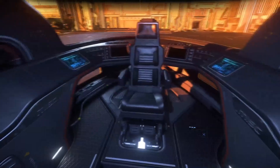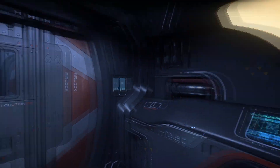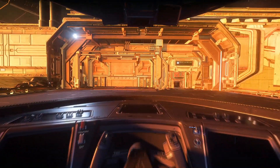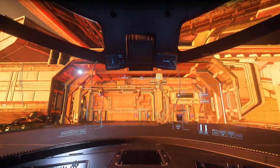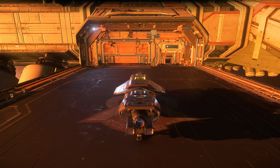Heading back to the front of the ship, you'll find the cockpit, with a lovely wraparound dash and plenty of switches to flip, including the switch to transform the cargo racks, right there in front of you and nicely labeled. Flip it — the animation is really neat.